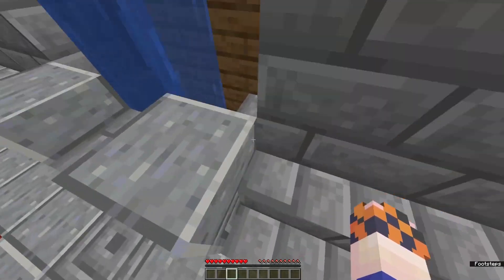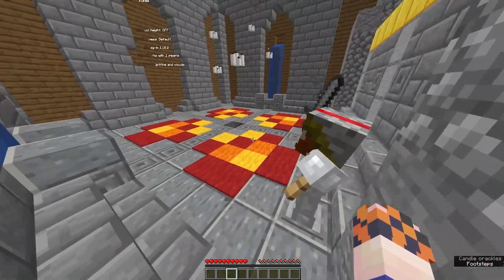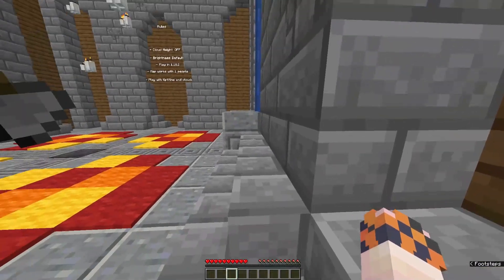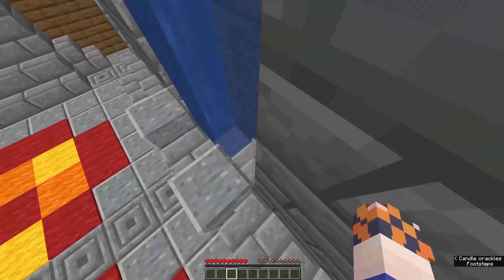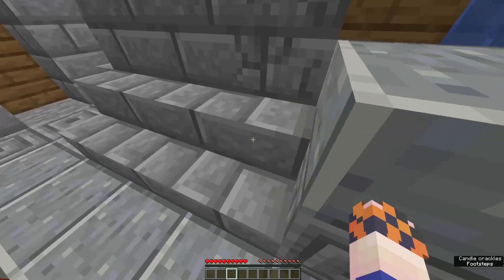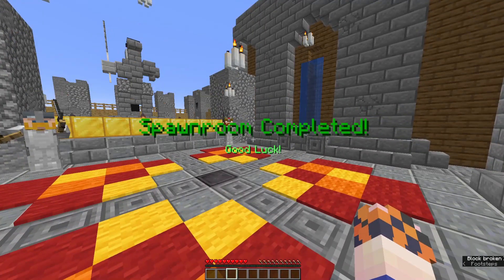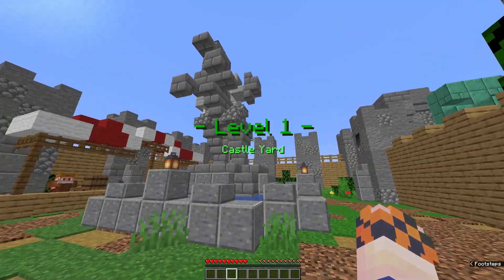The description of the map said it's not biome themed like a lot of button maps are. Let's look around and double and triple check everything. There can't be too many spots in this starting room — and there's a button right here! Spawn room completed. Good luck. That doesn't count as a level though — level one starts now.